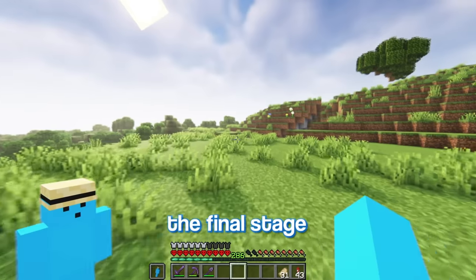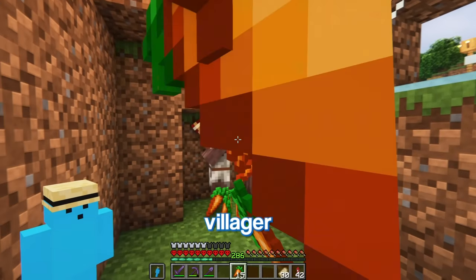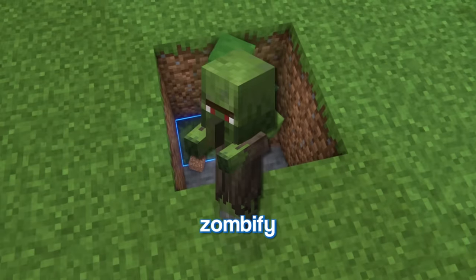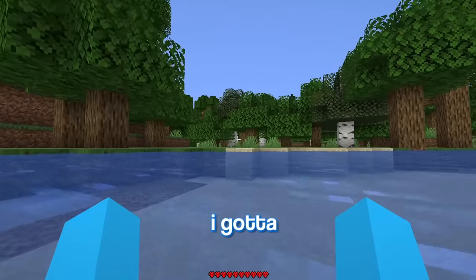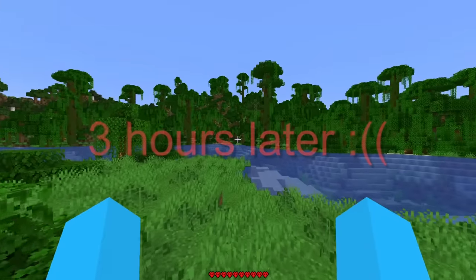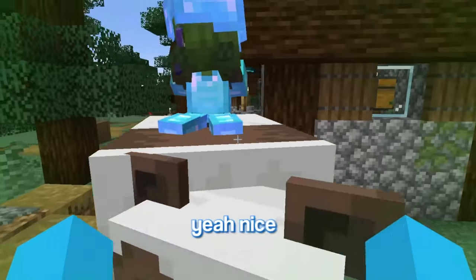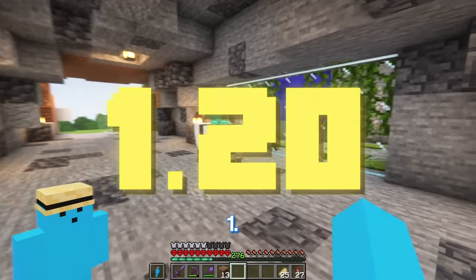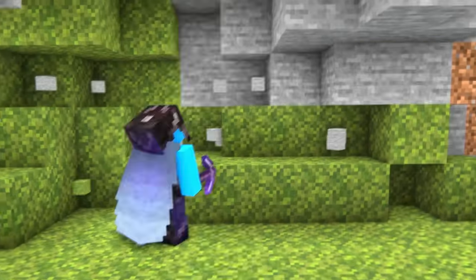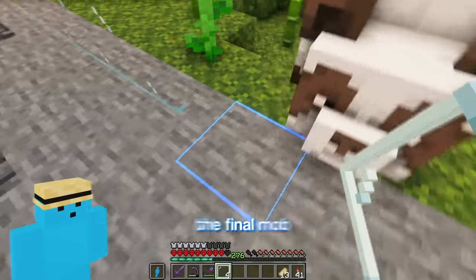Moving on to the final stage, I want to make the rarest mob in all of Minecraft. Introducing my master plan: first step is to make a baby villager. If I actually zombify him, he can pick up armor. I'll transfer this guy back in time to the One Block update and look for a specific colored panda — this may take a while. Wait, is that... yes, that's a brown panda! Now I've just got to bring it all the way back to the zombie villager. Now I should be able to just do this — nice. Let's transfer this back to 1.20. The final mob is trapped.